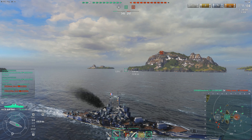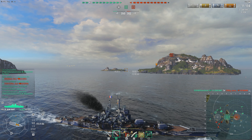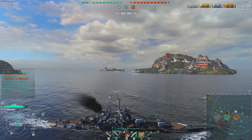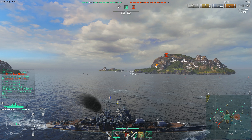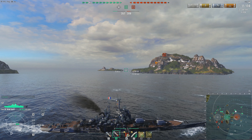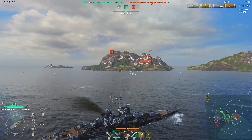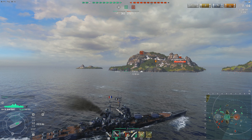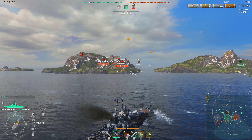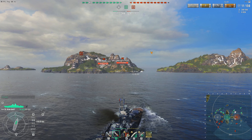The enemy team just lost a ship and both teams have one cap. The A cap is still open — it usually stays open most of the game since it is the easiest to access. C has this giant island in the middle, and usually whichever team gets there first caps it. B is up to whoever is brave enough to go in. Pretty even fight seven minutes in, only one destroyer gone. Interestingly, Nabo's team only has one destroyer this game.